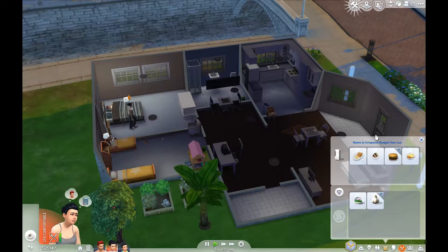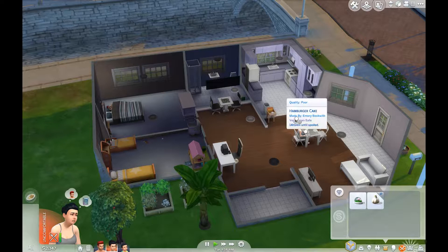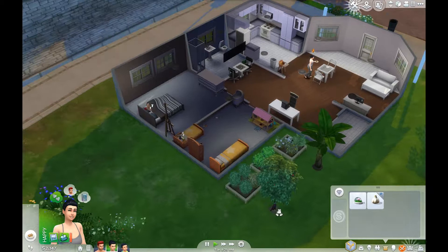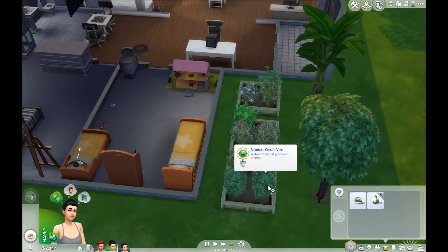Grab a serving of that stuff and I'll just get rid of this so you'll stop wanting to eat it. After she's done eating, I'm going to send her to take care of the garden here. It looks like they need some watering, and several of them need to be evolved. So let's go ahead and evolve.